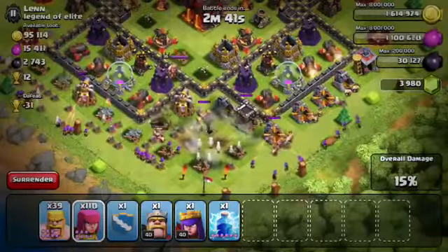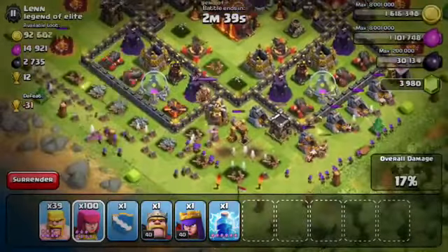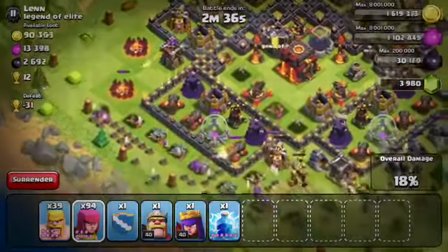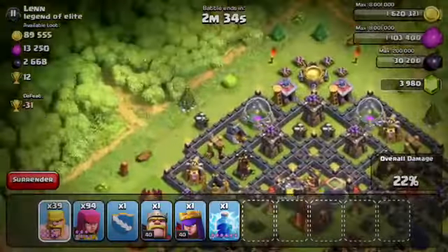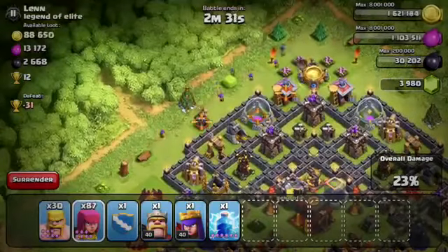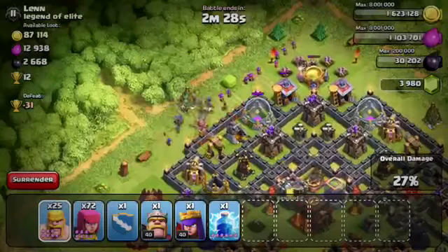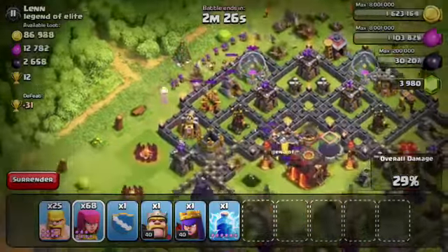We're already at 22%. There are some more buildings up top — there aren't any Mortars up here, so I can just drop my Barbarians and Archers pretty freely. The Wizard Towers are all in the bottom so I don't have to worry about those. There are Clan Castle troops, and I might have wanted to take care of those before the raid started, but I don't think it's going to really affect me too much in the long run.